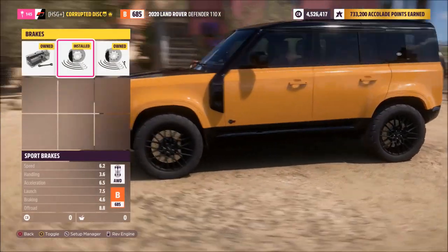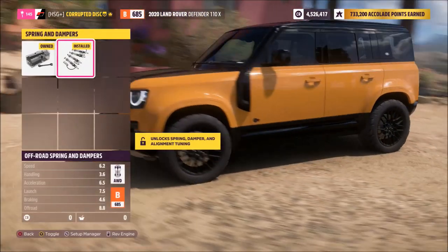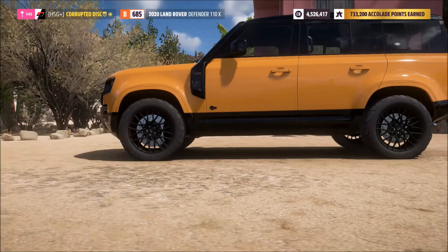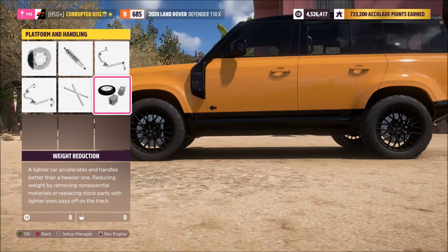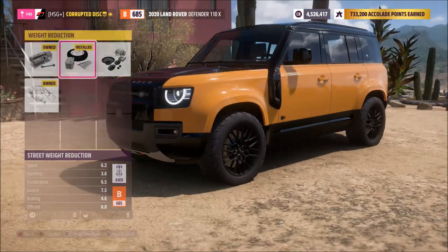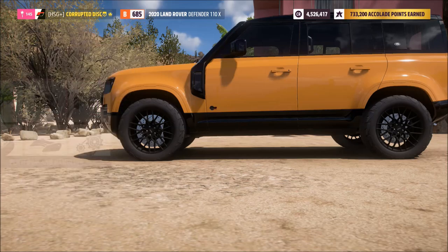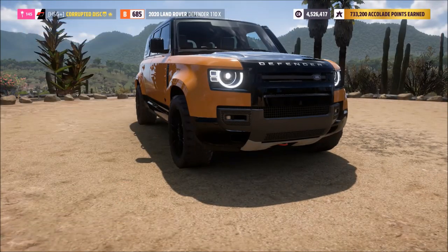For the brakes I've gone for sports — racing ones would be too good and you want it to feel authentic. For the suspension I've put it on the rally suspension, which jacks it up a little bit. For the anti-roll I've gone for racing front and rear, although they're not set up to be particularly stiff. For weight loss, just a stage one — remove the spare tire kind of situation — just to drop a little bit out, and I haven't done anything for the roll cage or chassis.